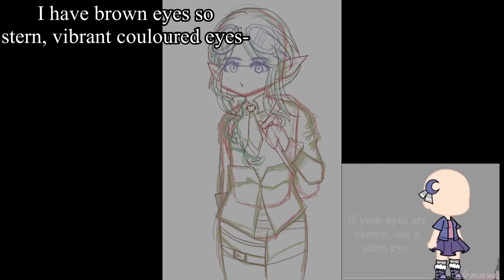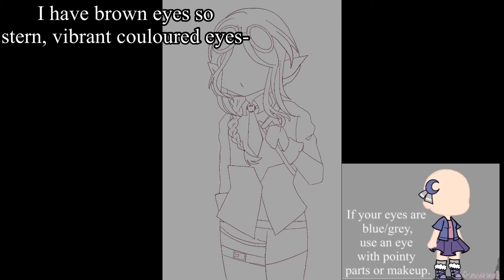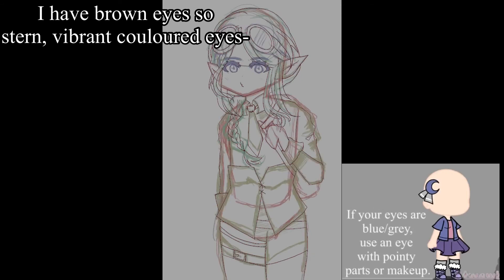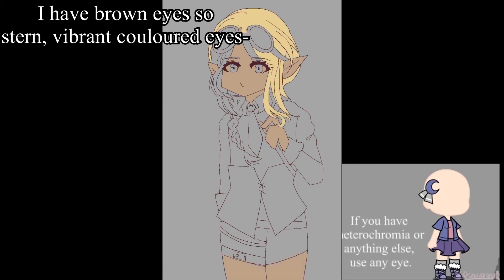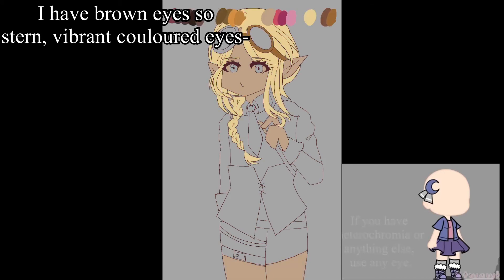Next, eye color and shape. If your eyes are green or hazel, make a soft eye. If your eyes are brown, use a stern eye. If your eyes are blue or gray, use an eye shape that has pointy parts or makeup. If you have heterochromia or anything else, do any eye.